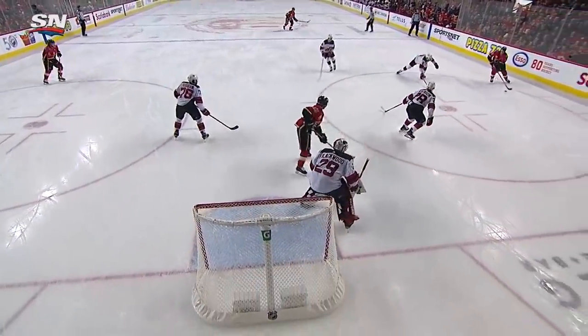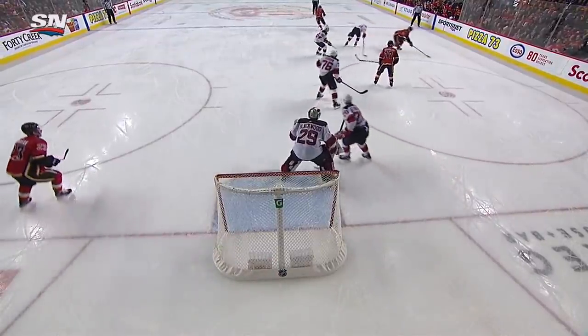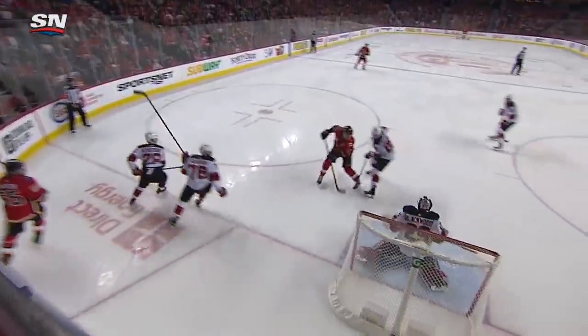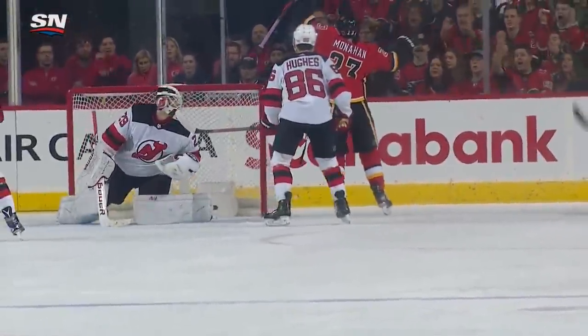Noah Hannifin has had a heck of a game here. He's going to take the puck behind the net and lead the rush, head up, spots Sean Monahan the whole way, throws it to Monahan. They get a break, but that's on Taylor Hall — great vision by Noah Hannifin to get it out front to Sean Monahan.